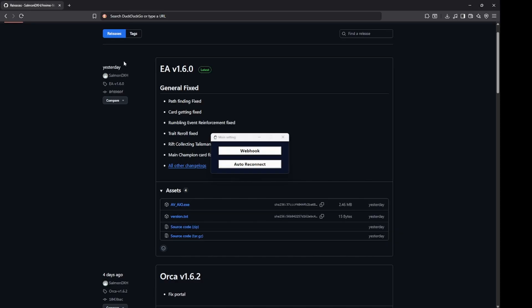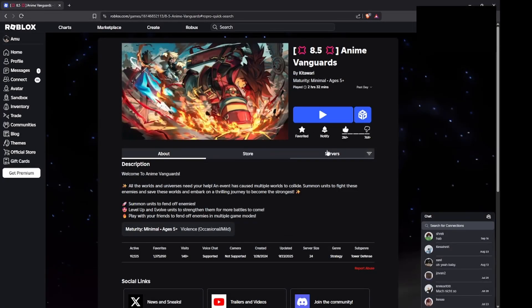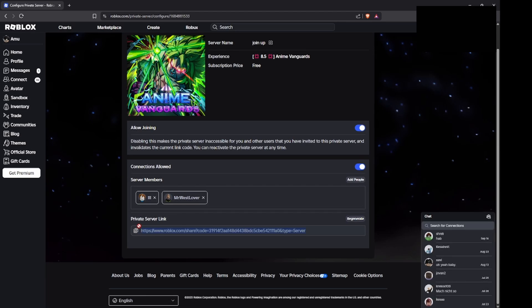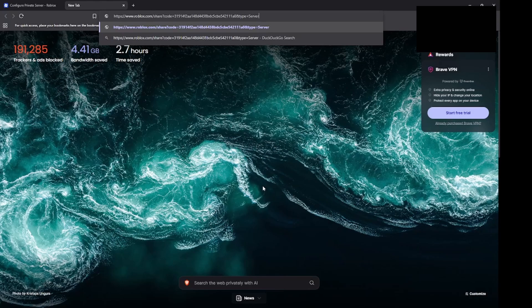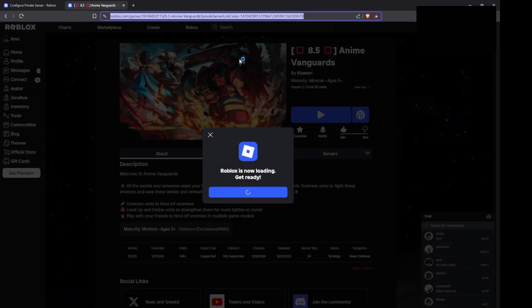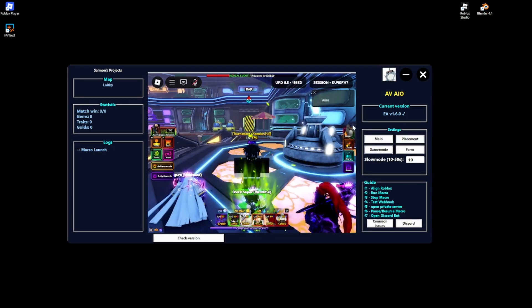For auto-reconnect, open Roblox and search for AV. Click on AV, go to Servers, find your private server, click Configure, and copy that link. Open a new tab, paste the link, wait for it to fully load, then copy that final URL and paste it into the auto-reconnect field in the macro. Click Save Settings.